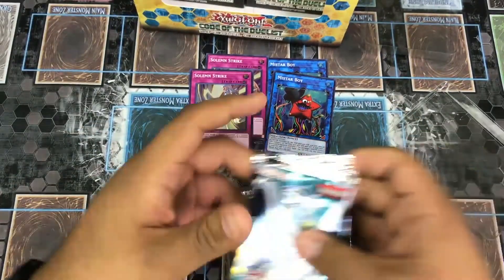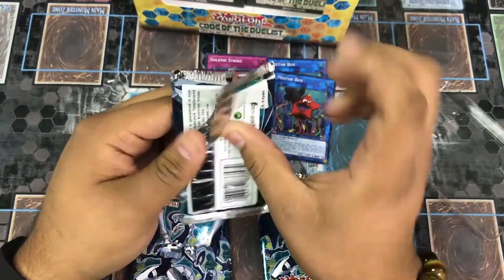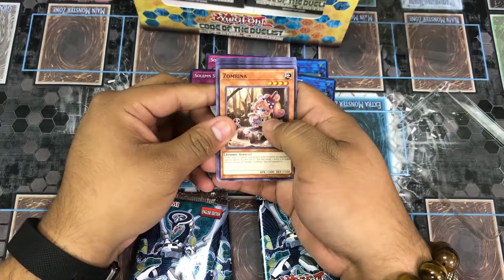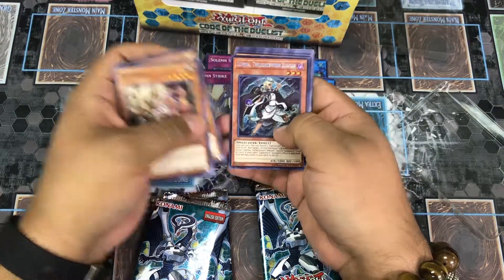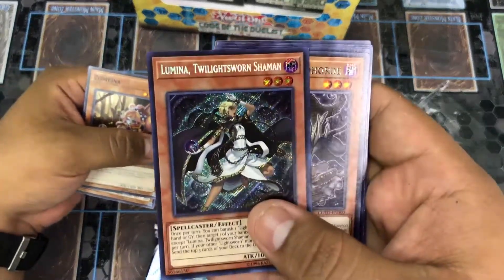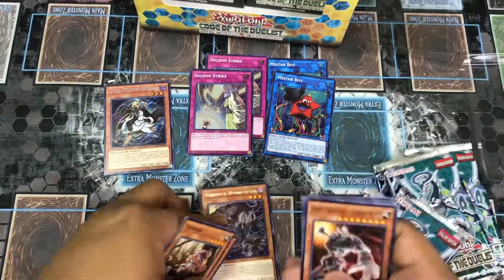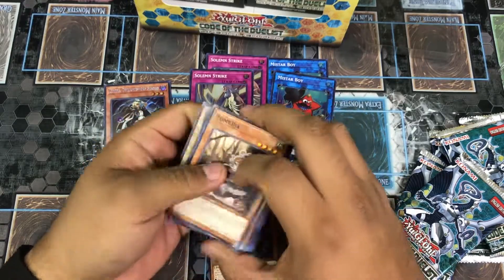Let's get started. I'm trying to do this kind of quickly because we do have a whole box. Zombina, Vendred, Reverence, Back of Six Ray, Lumina, Twilight Sword Shaman — right off the bat in a box we have our secret. Take a look at this beauty, and for a rare we have Vendred Hound Golem.